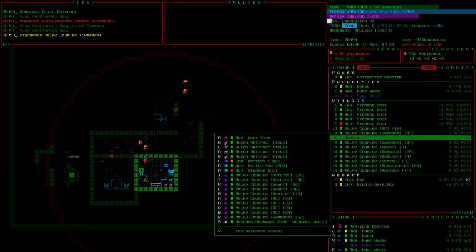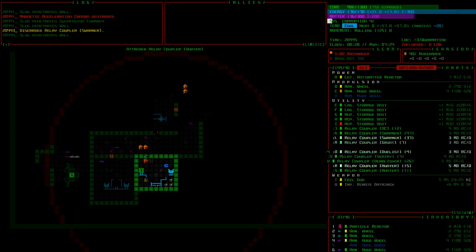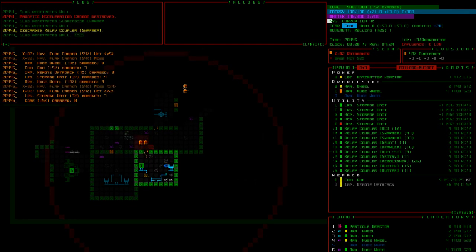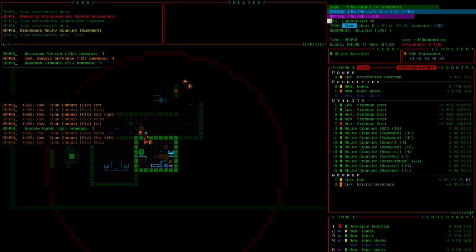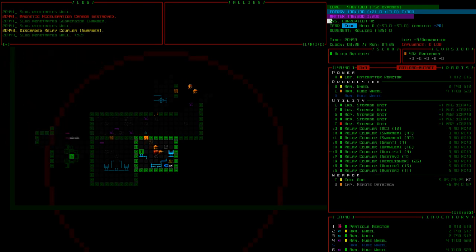I'm going to go with both hunter couplers attached and try to auto-assimilate them. Nobody's being auto-assimilated. We'll have to use a coupler manually then. Relying on auto-assimilate too much is probably a bad idea.